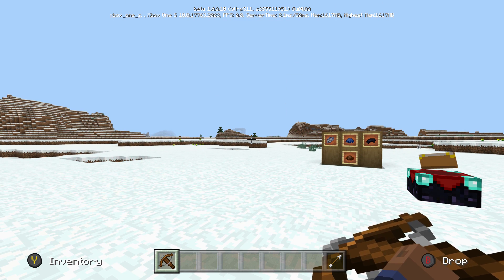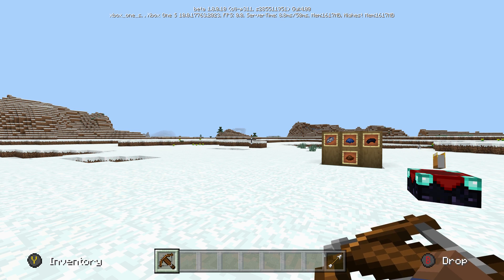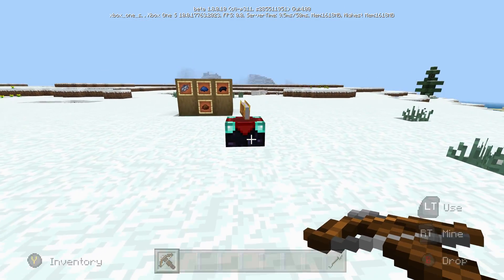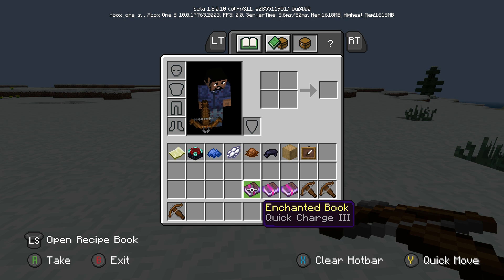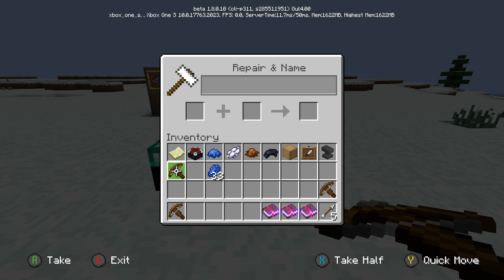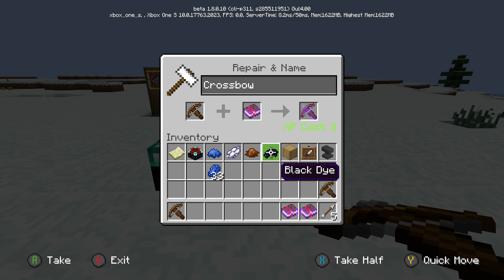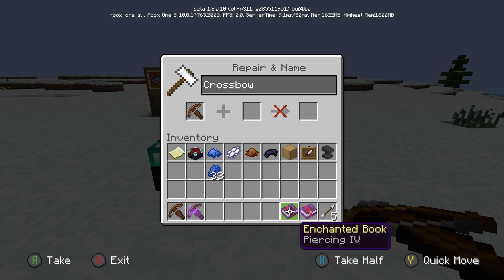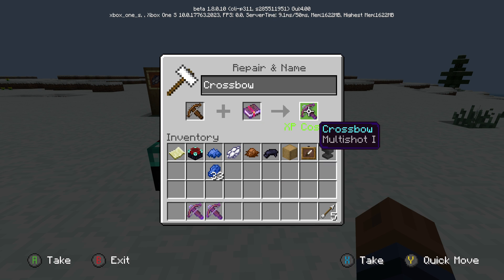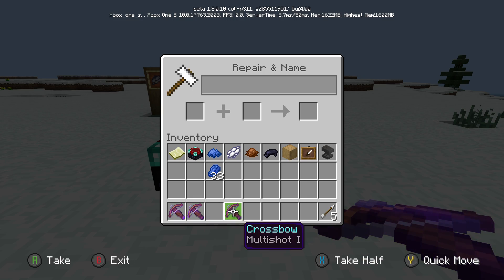You can't cancel the loading — you have to hold it all the way until it's completely loaded. There are three enchantments added with the crossbow: Quick Charge, Piercing, and Multi-Shot, each with different levels. Let's go ahead and add these enchantments to the crossbow — we'll put Quick Charge on this one, Piercing on this one, and Multi-Shot on this last one.